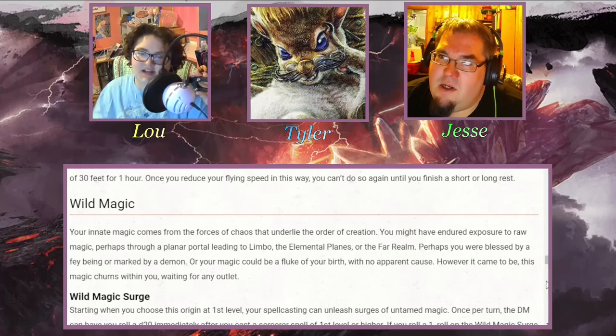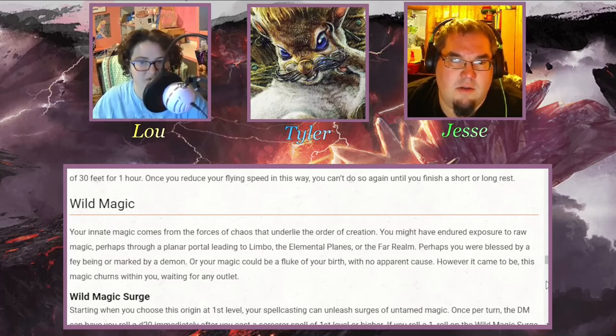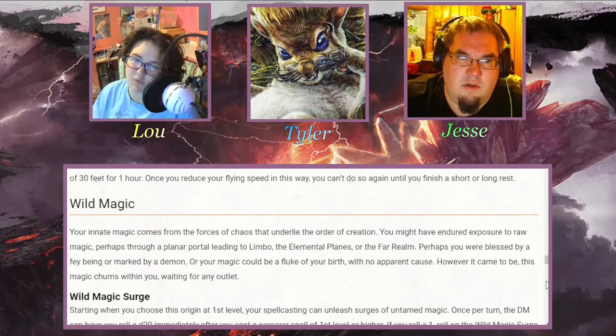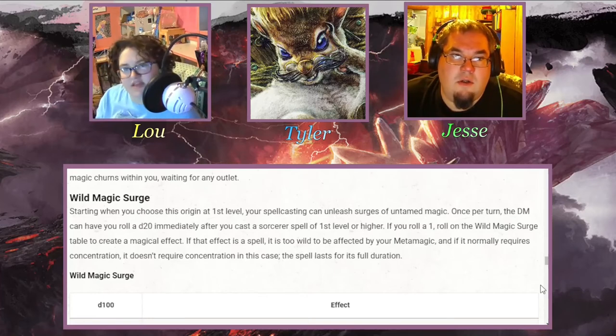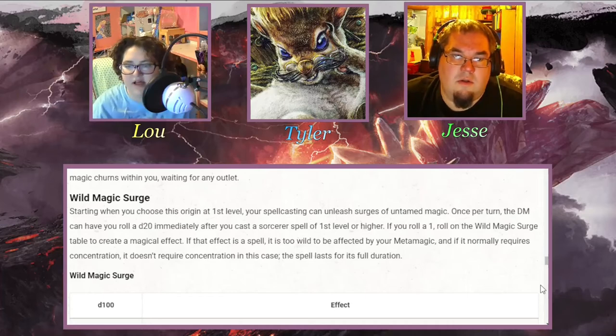Next is Lou with Wild Magic Sorcery. Your innate magic comes from the forces of chaos underlying creation — perhaps through exposure to raw magic from a planar portal to Limbo, the elemental planes, or the Far Realm. Wild Magic Surge: starting at first level, once per turn the DM can have you roll a d20 after you cast a Sorcerer spell of level 1 or higher. If you roll a 1, roll on the Wild Magic Surge table. If that effect is a spell, it's too wild for Metamagic, and if it normally requires concentration, it doesn't require concentration in this case and lasts its full duration.